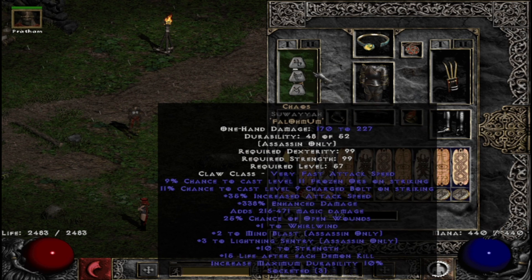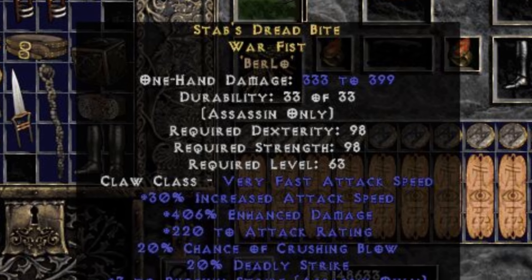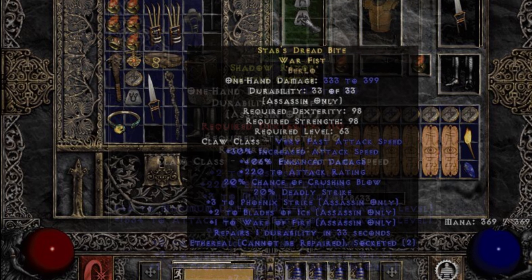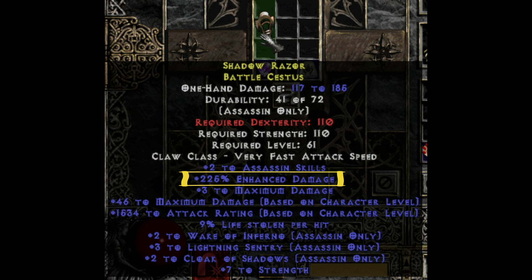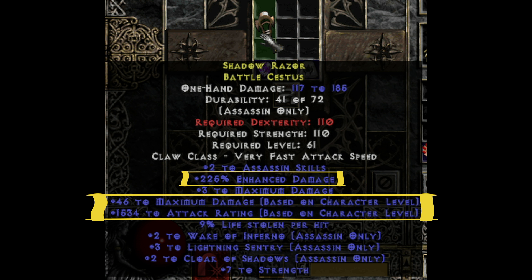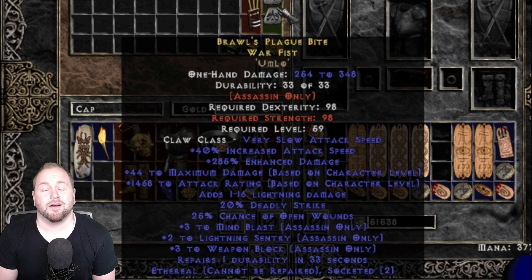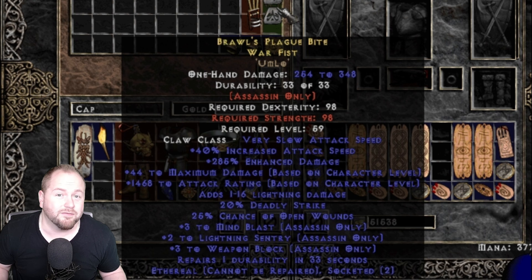But finding the right claws for this build can be extremely difficult. Tracking down a good base for the runeword Chaos is hard enough, but the real challenge comes from finding a War Fist weapon with just the right mods on it. These items typically are ethereal, replenish durability, and have two open sockets. Additionally, they must spawn with either the Cruel mod — giving them tons of additional physical damage — or the Fool's mod for even more damage and attack rating, with some players preferring both. If you find a pair with useful Assassin skills on them too, the value goes through the roof. These are necessary for PvP Ghost Assassins, and it's also why you don't see many of those builds kicking around. The cost of entry is just too high.